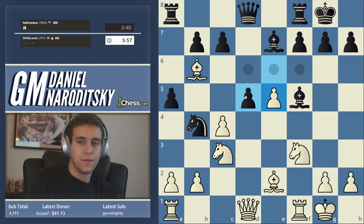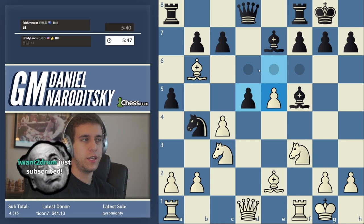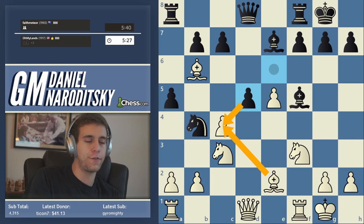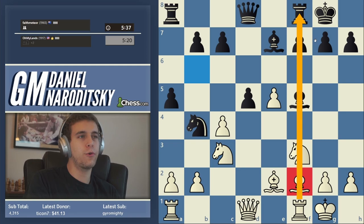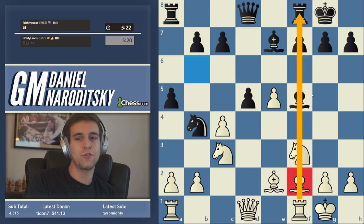He panics and takes on d5 — he shouldn't have done that. He just saw d6 and panicked. He plays e-takes-d5, and we could play c-takes-d5 and recapture, but why do that when we could simply drop the bishop back and we're up a piece. He can play d-takes-c but then we play bishop c4, there's no compensation. The safest square for the bishop, out of the way of ideas like knight c2, is definitely f2 — it's nicely protected. Don't worry about preserving all the advantages; you're already up a piece.